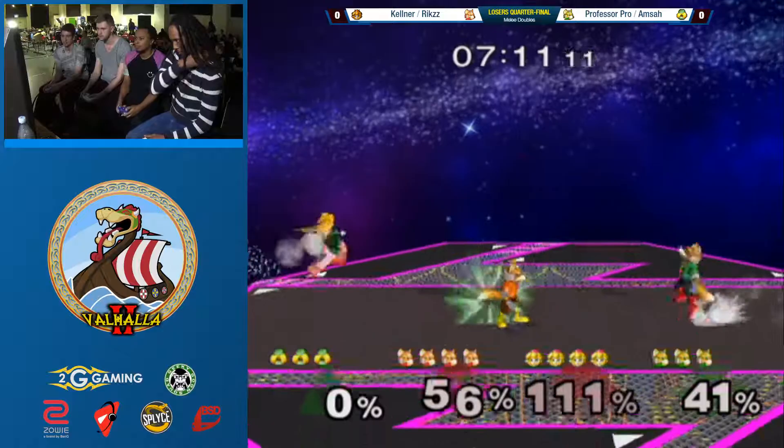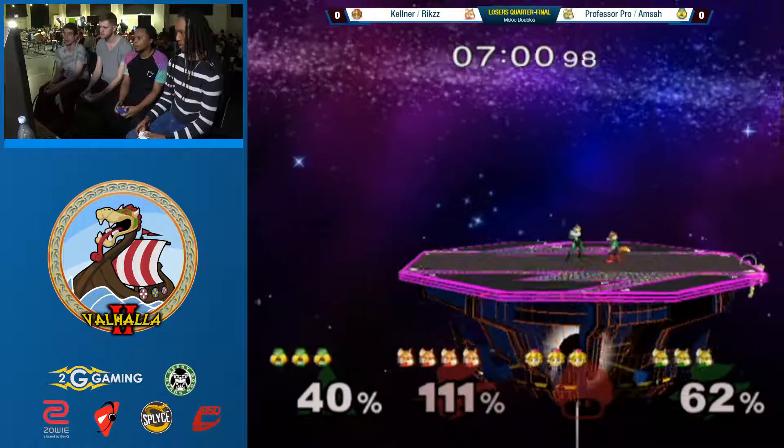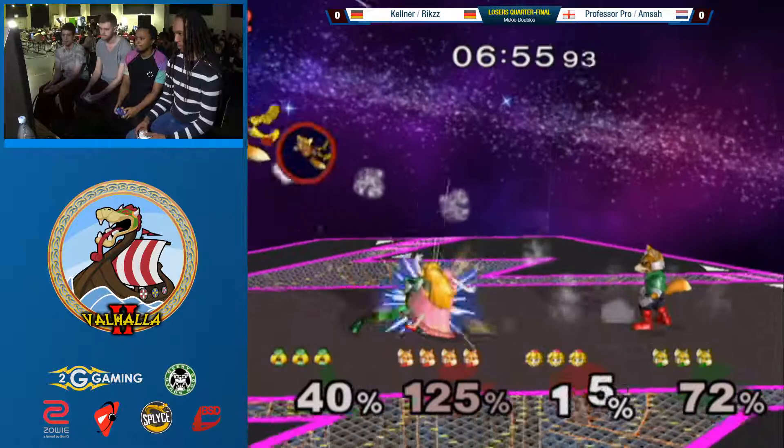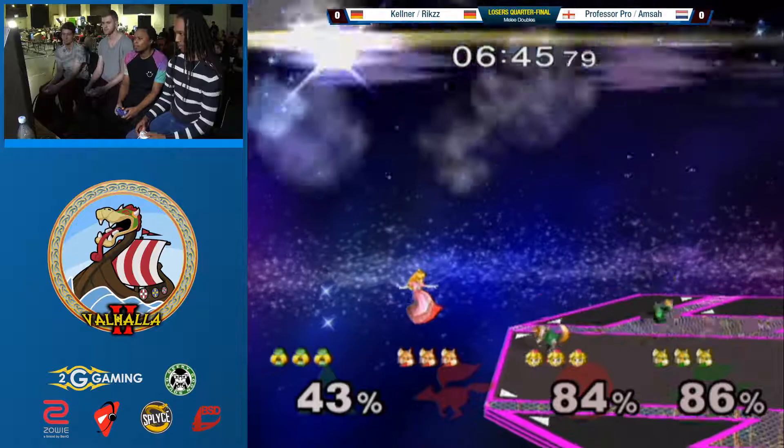Yeah, as simple as that is, that's basically the best thing you can do. Yeah, it's amazing - they kick more or less everything. Ooh, snipe. But that protection from Kellner though. Yeah, Professor Pro just trying to spook Rix, but he was ready with that Power Shield. That was also really important for Rix there that the back here sent him the other way - that allowed him to survive.